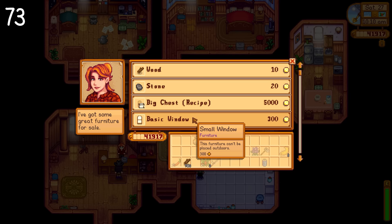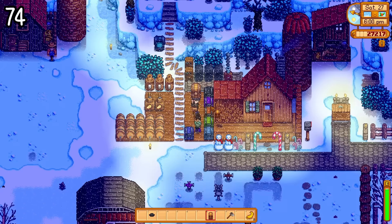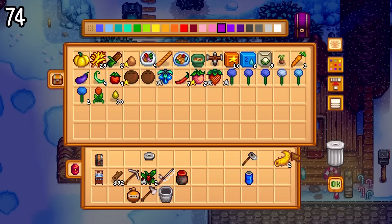Robin sells a big chest recipe for a hefty price and a relatively hefty building fee, but when you finally decide to do this, instead of having to move your old chest, you can simply place your bigger chest down on top of your old one, which transfers all of the items into it and pops your smaller chest out to be picked up. This is phenomenal — it's totally worth it, so do it as soon as you can.